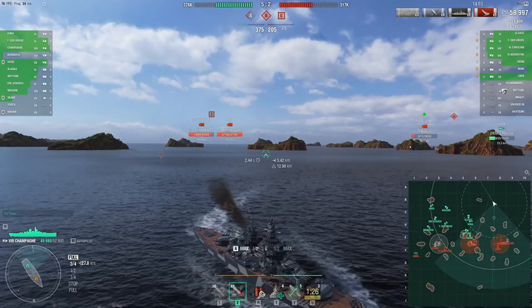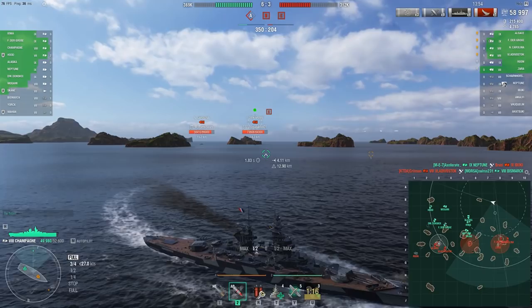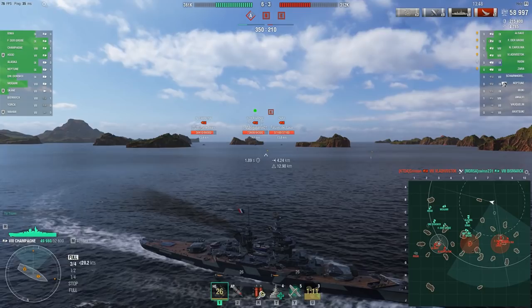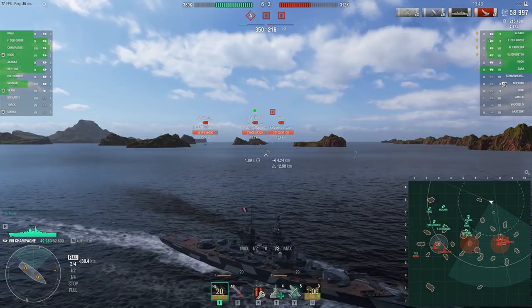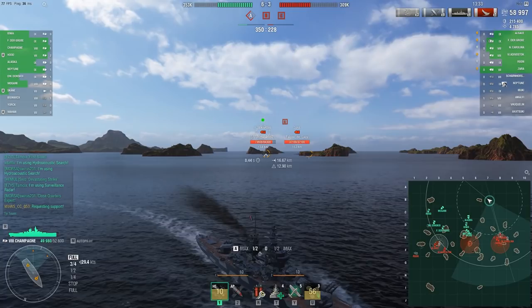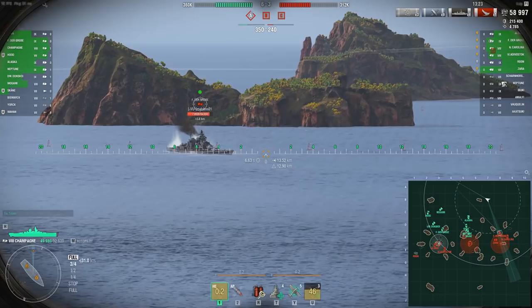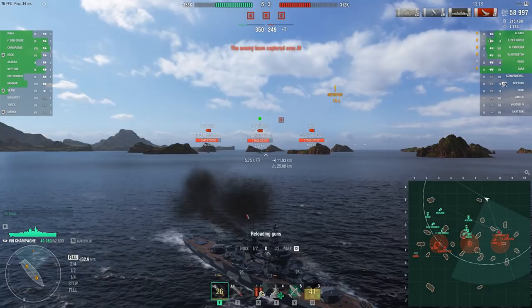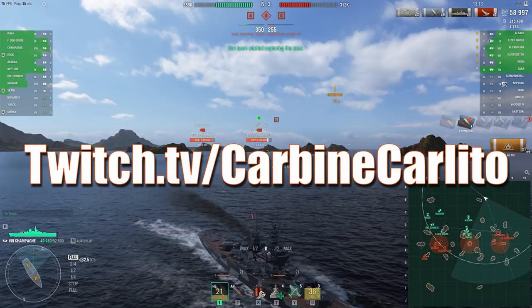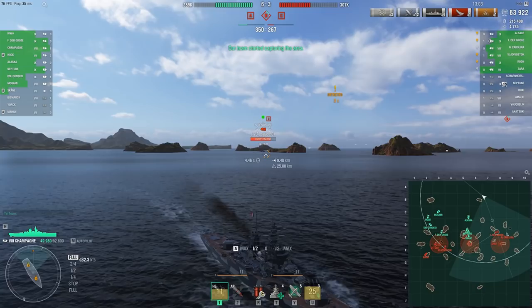Champagne gets the lowest amount of hit points of any tier 8 battleship — even lower than the Odin at 52,600. She gets a max of four repair parties when using the superintendent skill, which is virtually a prerequisite for all battleship builds. Champagne gets a torpedo protection damage reduction of 28%, which is above average compared to her tier 8 competitors. You might wonder how a ship this lightly armoured with such a low health pool can be classified as a battleship. The answer is threefold: its firepower, range, and mobility.